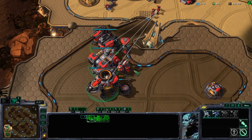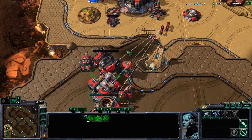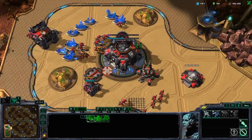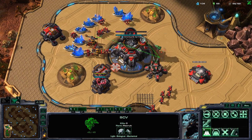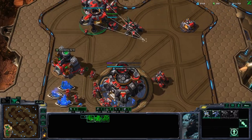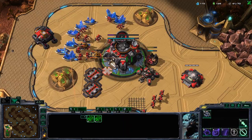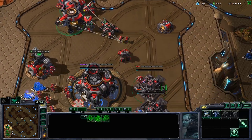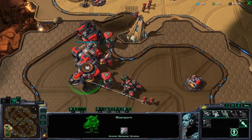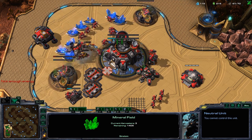Build another supply depot because we're not stopping consuming supply. When the engineering bay finishes, make a turret here — this is an anti-DT turret. Get 12 SCVs on your natural. Now it's time to drop down two extra barracks. Keep building supply constantly. After those two barracks, you can also drop down two more gas geysers.